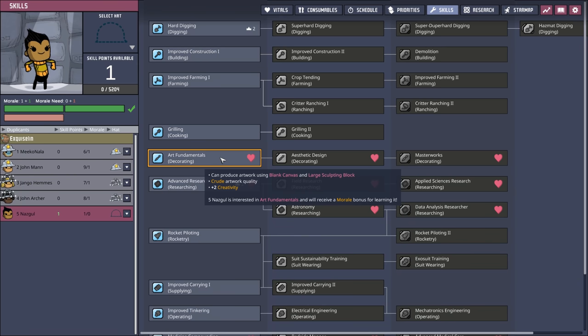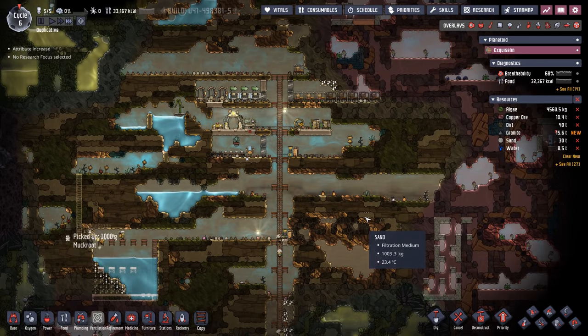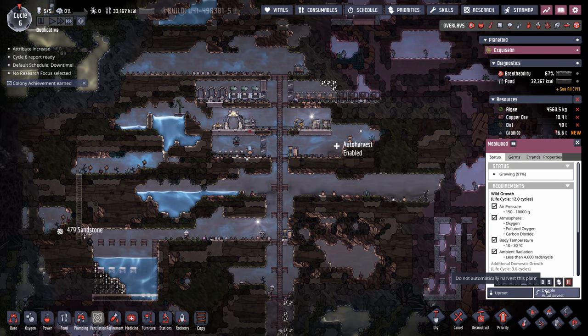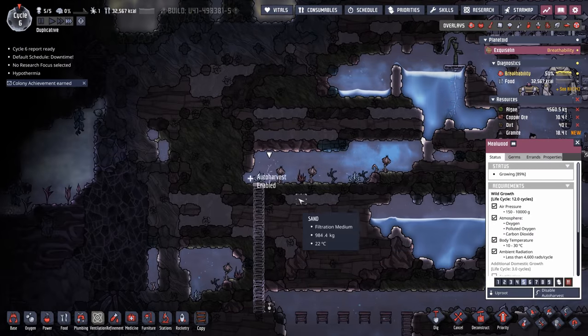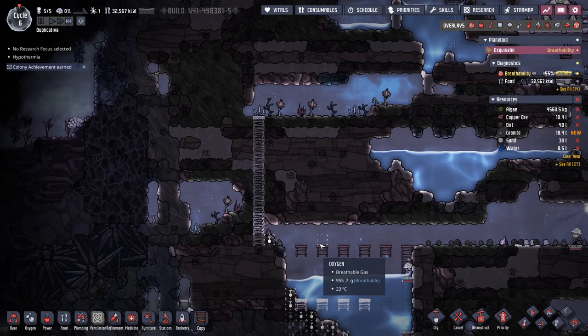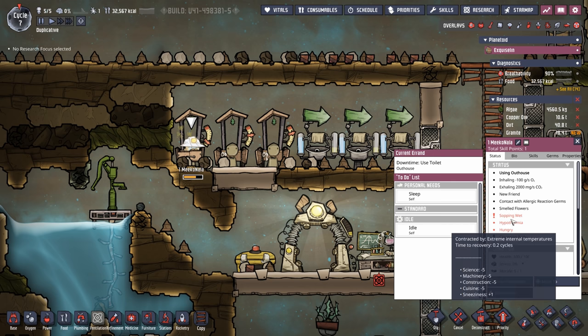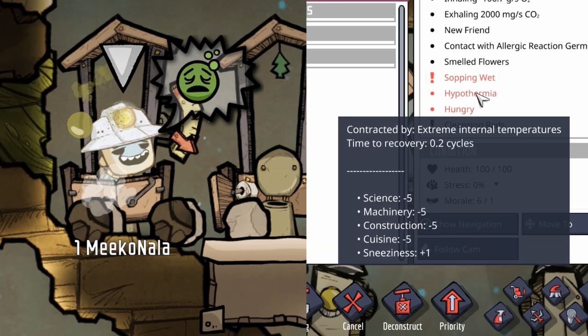We're making great progress, but we need to start turning our eyes onto a food source. We have a lot of natural food here, so we'll definitely enable auto harvest on most of it, but we probably need to start growing some regular meal wood. I'd prefer to wait until we have a dupe that can do cooking so they can turn it into pickled meal so it'll last longer. Our first duplicate has contracted hypothermia — not necessarily a big deal, but in the early game they receive a minus five to construction, which is pretty big for our builder-digger. Luckily the recovery time is only 0.2 cycles.